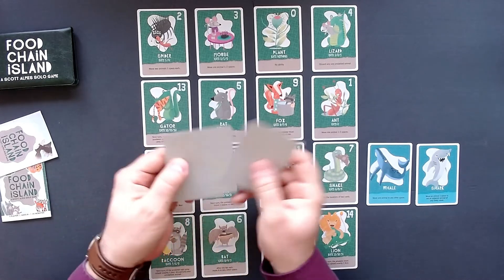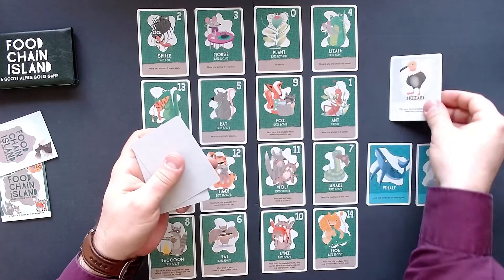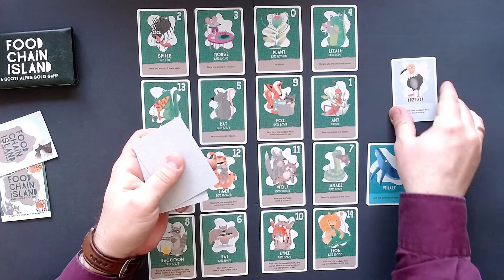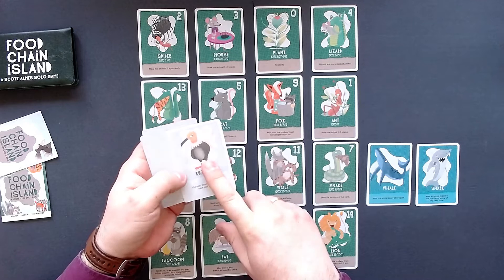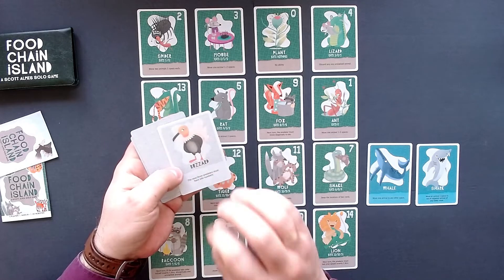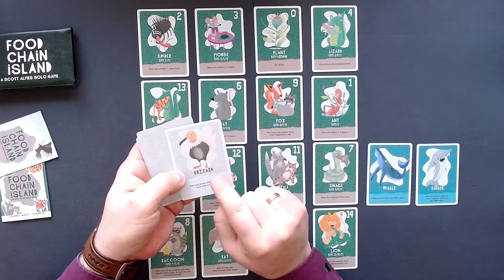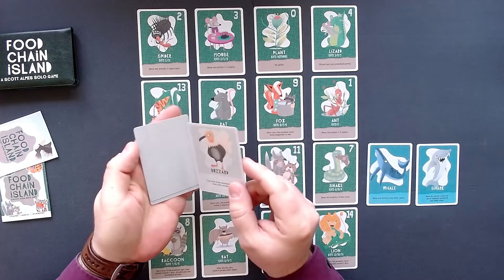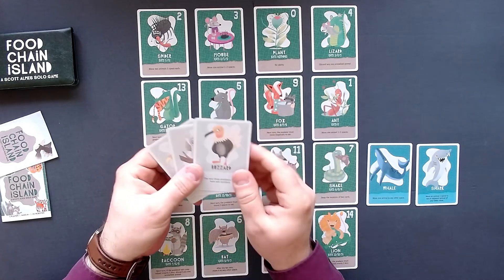What we will do is shuffle those and then draw one of these animals and put it right here. And then, just like the sea animals, we can use the ability of the flying animal. But actually it's a little bit different because we have to use the ability of the flying animal — and if we haven't used it until the end of the game, then we lose the game additionally. So that is pretty tough.